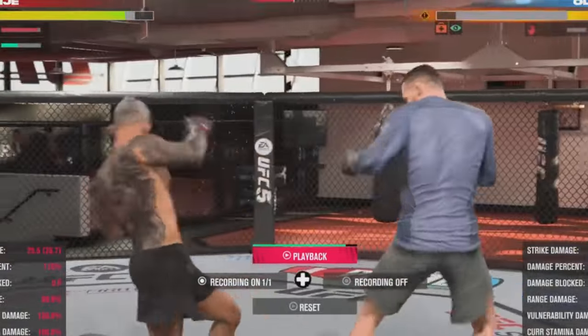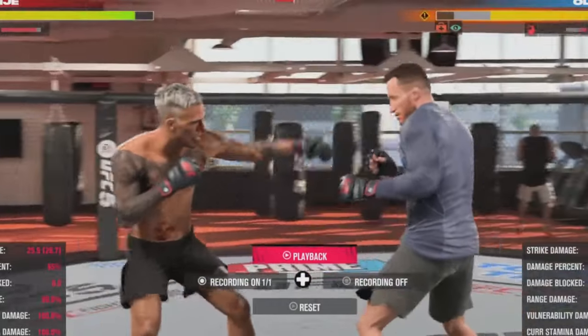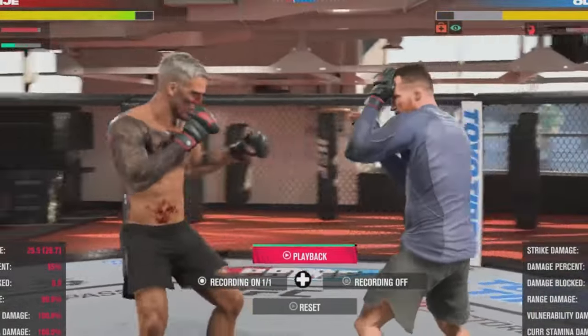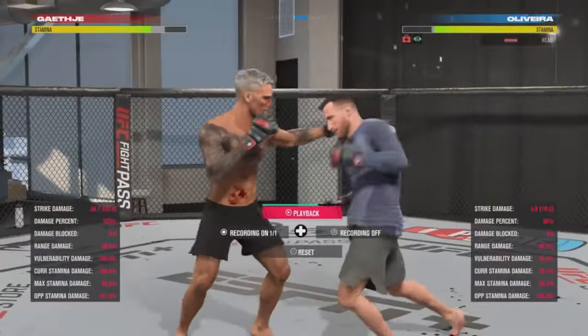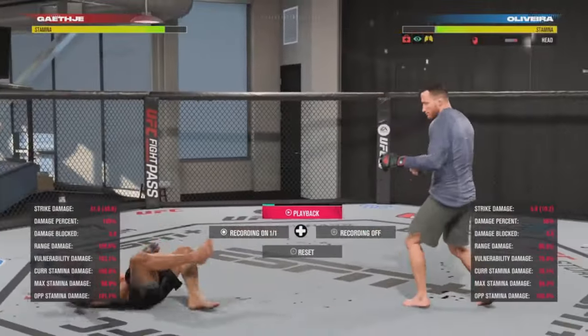So they throw a double jab and try to go for the clinch — we're going to be going backwards and inputting the lead hook, and we'll be able to counter the clinch attempt. You can also do the same with uppercuts.